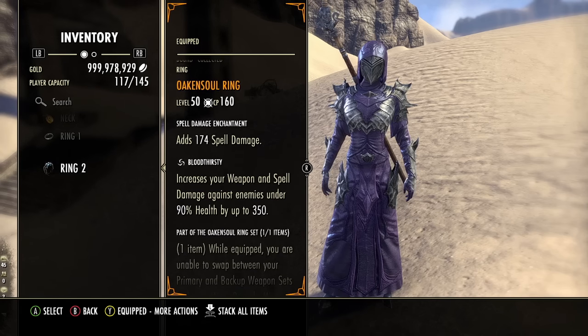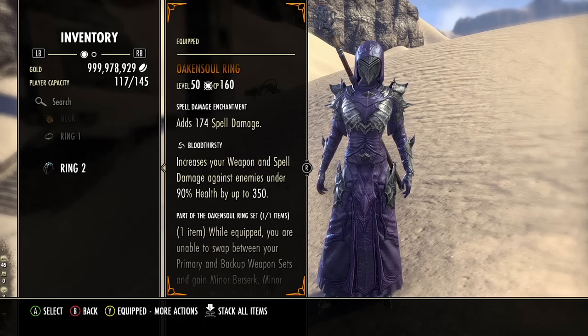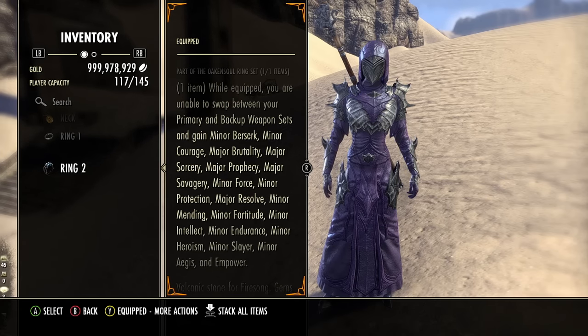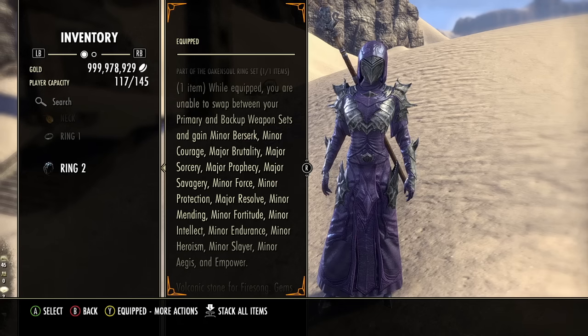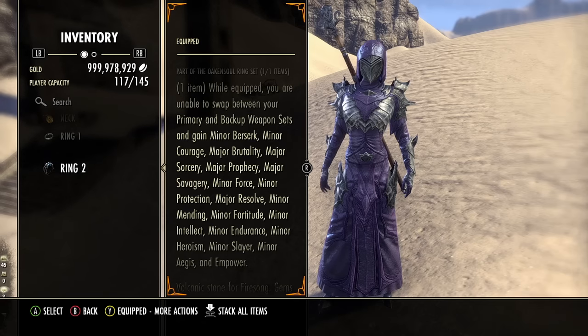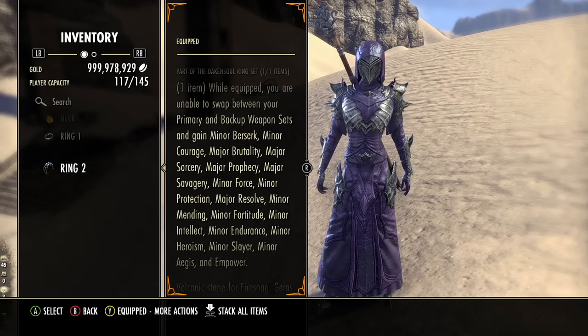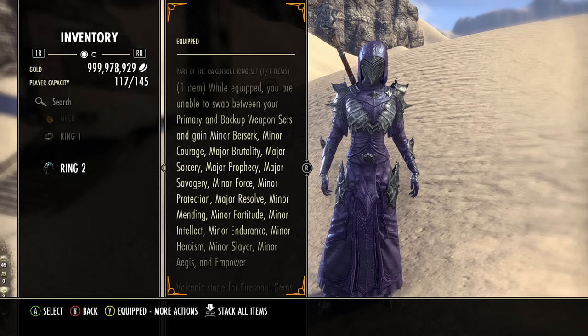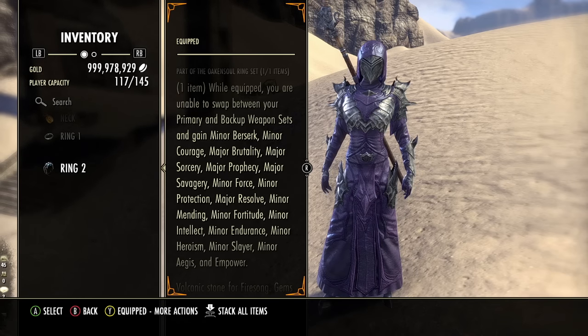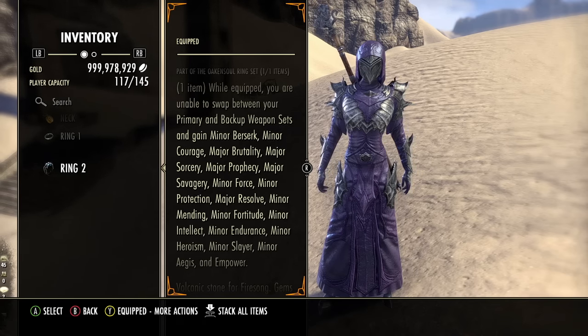Oak and Soul Ring works really well on a heavy attack build because you get the Empower buff, which is super important. Not only that, it gives you a ton of major and minor buffs: Major Sorcery for damage, Major Prophecy for crit, Minor Force for crit damage, Minor Protection for defense, Major Resolve for your armor buff, and so much more. This really simplifies things — all of your buffs are taken care of.